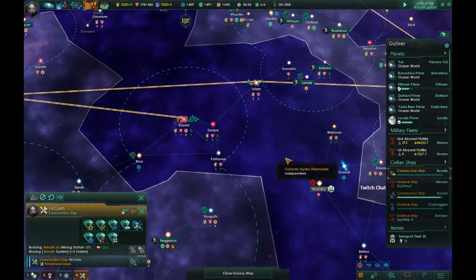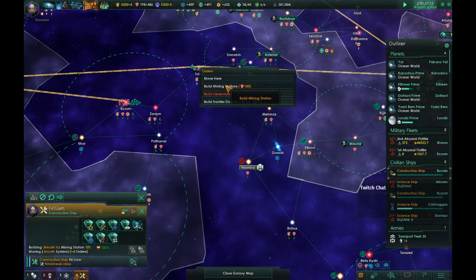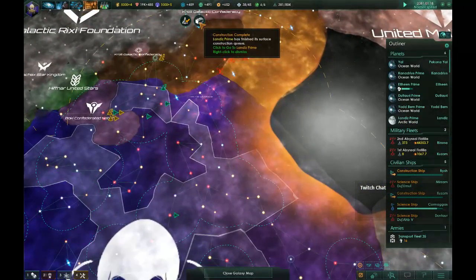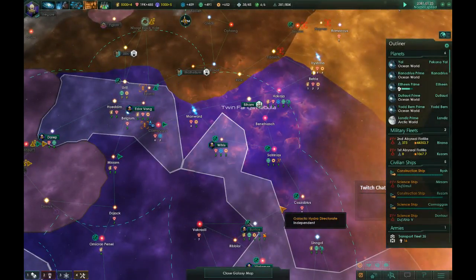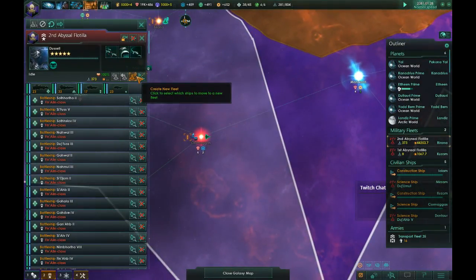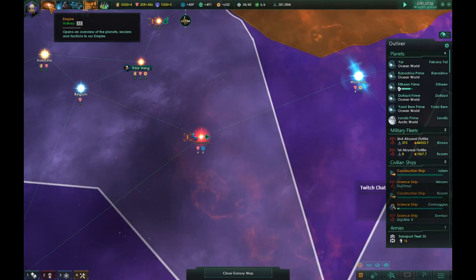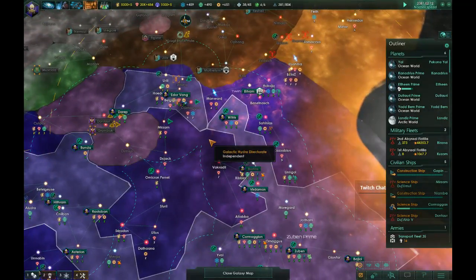Build a research station, build some mining stations — construction complete. Anomaly found. Looking good there. Hopefully Stellaris doesn't continue crashing. I don't know what it was. We're starting out on slow speed — normal speed, I mean.